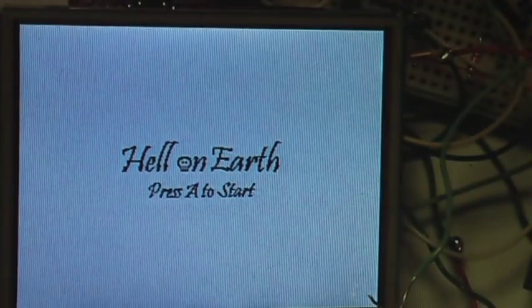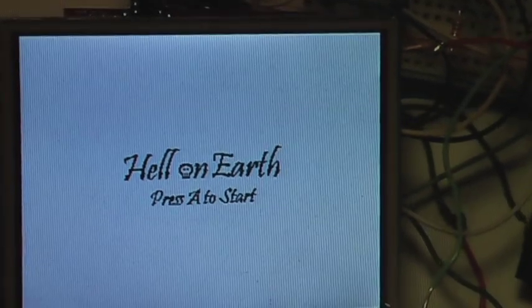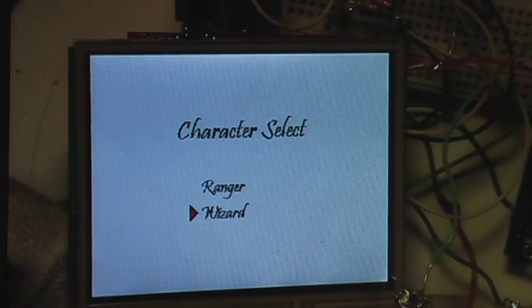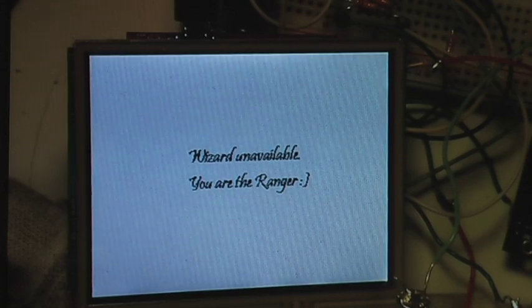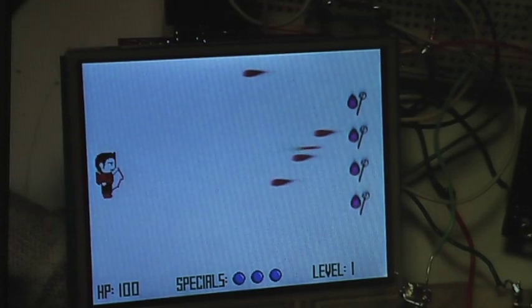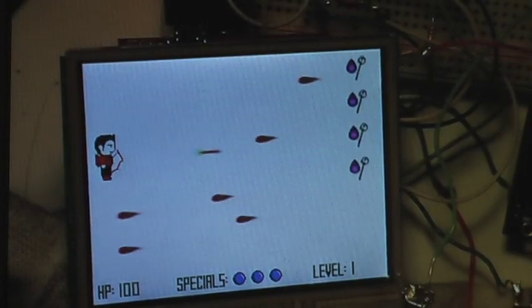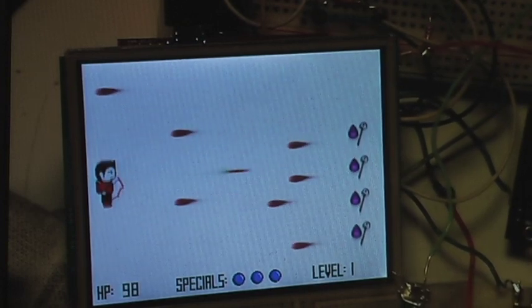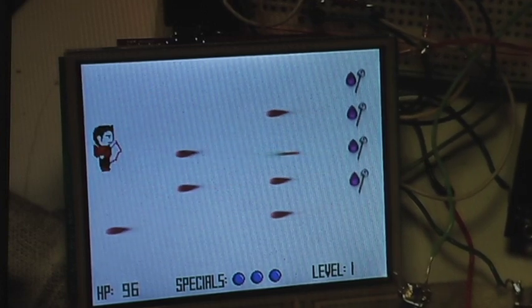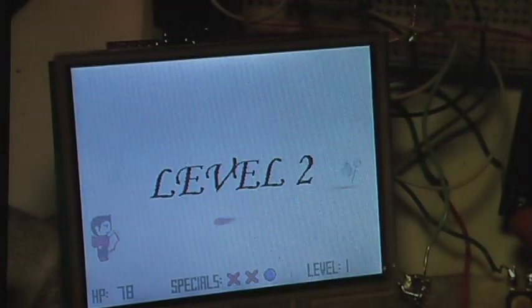One thing about this game — we actually have external sound. My name is Divya and this is James, and our game is called Hell on Earth. The general premise is that you are in a medieval world and you battle evil enemies that come your way. You first select a character: you have a ranger and a wizard. The enemies have randomized firing back at you, so you can't predict when they'll shoot.